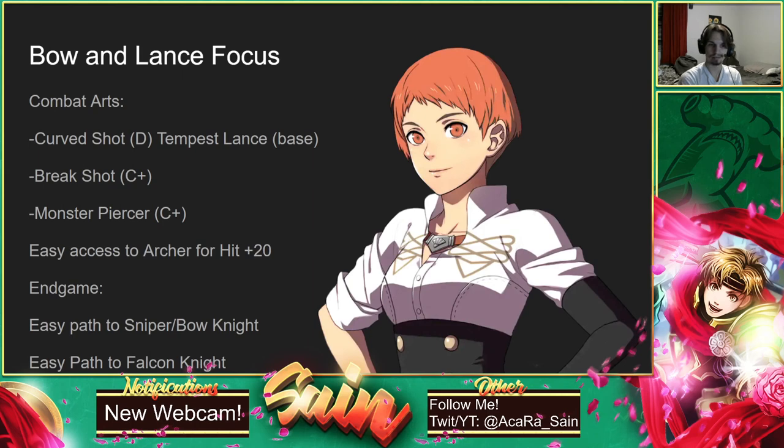She also gets Monster Piercer at C+ Lances, which will really help against Sylvain's older brother, and Night Kneeler to help against Lonato. If you had to pick three combat arts, I think the best combination would be Curve Shot, Tempest Lance, Break Shot, and Monster Piercer. She gets a lot of great combat arts. She also has super easy access into Archer for Hit+20, which will help with accuracy early game. She can get into Brigand fine since she has no weakness in Axes, so it's worthwhile to train Axes to get into Brigand for Death Blow. She can also get into Pegasus Knight pretty easily since she picks up lances and flying quickly.